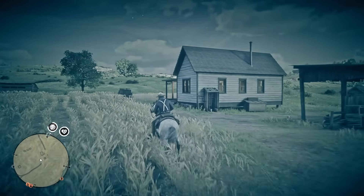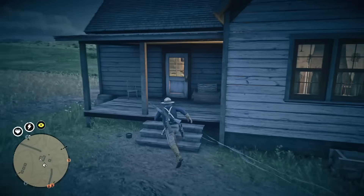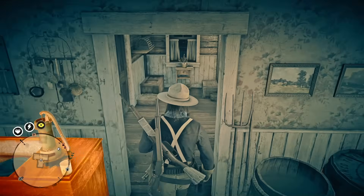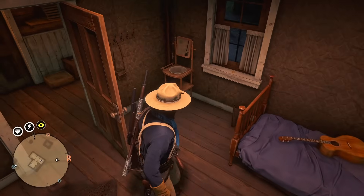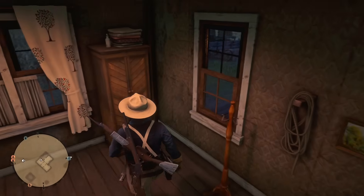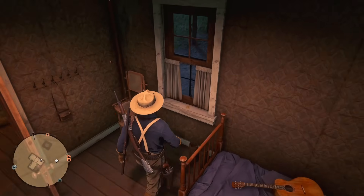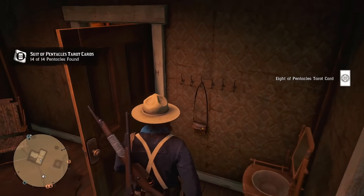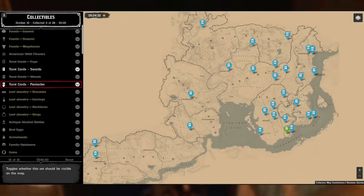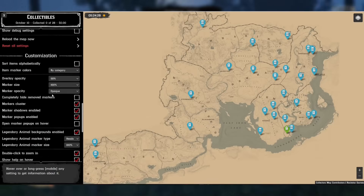Even if you visit all the coin spots, it's not guaranteed you'll get a full set — it could take days or even weeks to complete one. That's why it's better to focus on guaranteed sets, especially during double payouts. Tarot cards are also super easy to find — they're almost always in buildings and require no tools, making this a great method for beginners without a collector role.